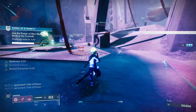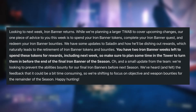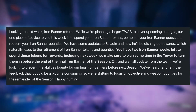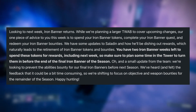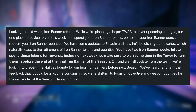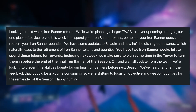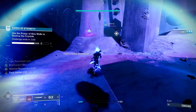Bungie had an update in the latest This Week at Bungie talking about Iron Banner. They said: 'Iron Banner returns next week and while we're planning a larger TWAB to cover upcoming changes, our advice this week is to spend your Iron Banner tokens, complete your Iron Banner quest, and redeem your Iron Banner bounties. We've got updates to Saladin and how he'll be dishing out rewards, which leads to the retirement of Iron Banner tokens and bounties. You have two Iron Banner weeks left to spend these tokens, so plan some time in the tower to turn them in.' Also, they're removing the abilities bounty for the final Iron Banner before next season, shifting focus to objective and weapon bounties for the remainder of the season.